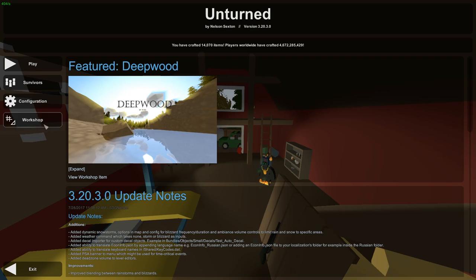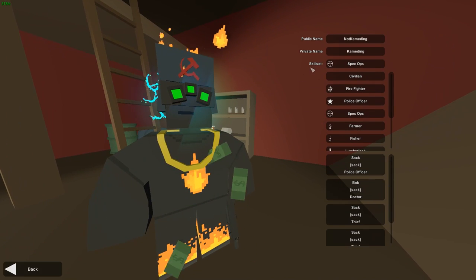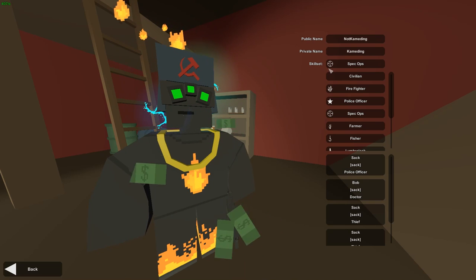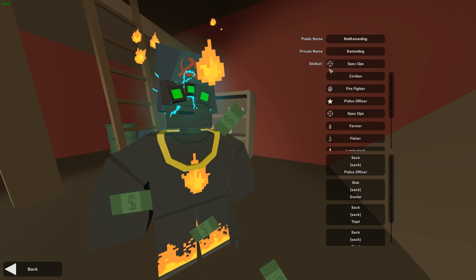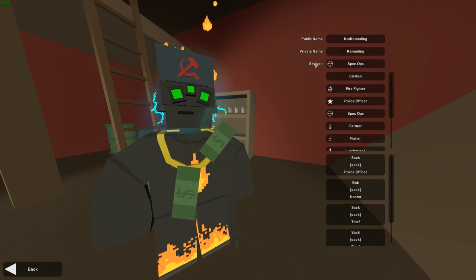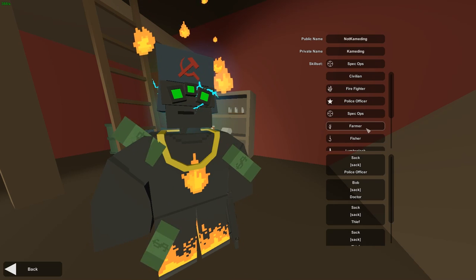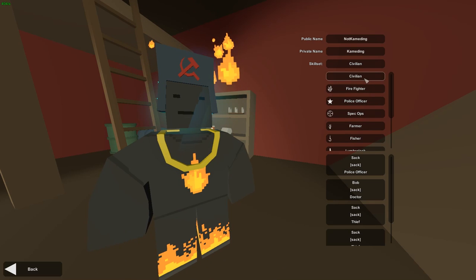What is up guys, my name is Commenting and today I am here to show you guys everything about skill sets — what they are, why they're useful — and hopefully you will come out of this video knowing exactly what skill set you want to choose. If you want to navigate to the skill sets, at the main menu click on Survivors, then Character. Underneath the name you will see skill sets with a whole lot of options. These are basically jobs before the apocalypse.